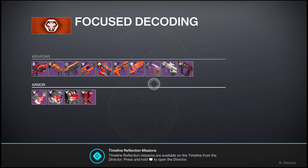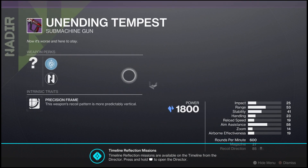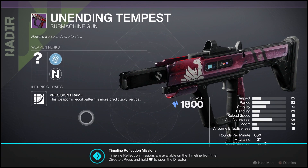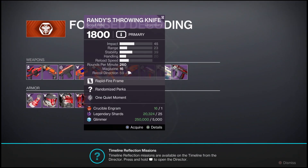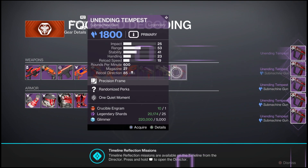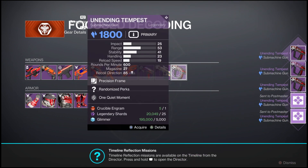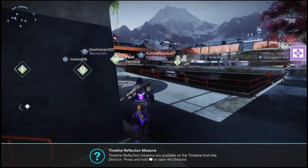It is called the Unending Tempus. When we take a closer look at this SMG, you'll notice that it is actually a Stasis weapon, which is insane. If you read the description it says 'it's here to stay,' so I don't know if they're hinting at something like the Immortal with that. Either way, this is how you're going to be able to claim it - just getting something as basic as a Crucible engram, some shards, and glimmer, you can actually farm this thing as many times as you want.